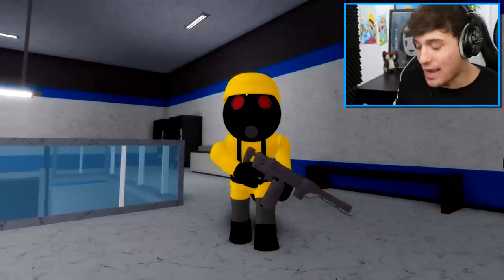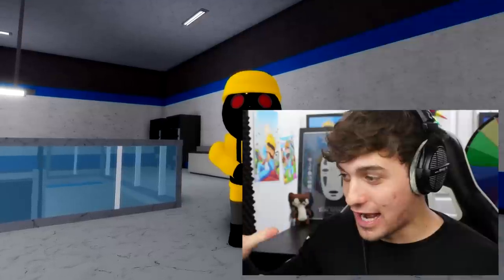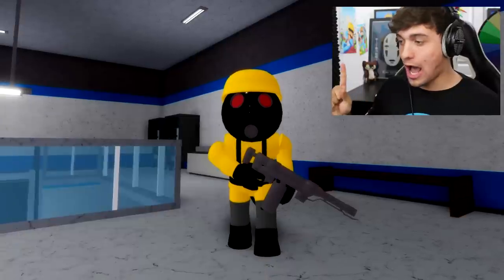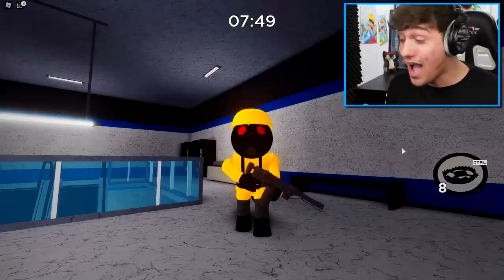The only way to turn on these effects is by smacking the like button. Here I am right now. Press the like button when I say go. 3, 2, 1, go! Oh my goodness, it worked!